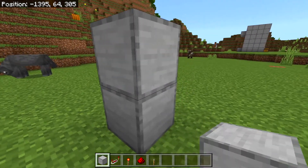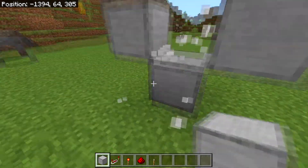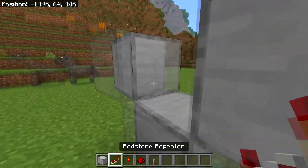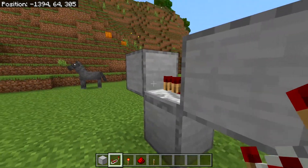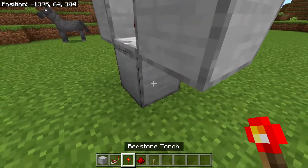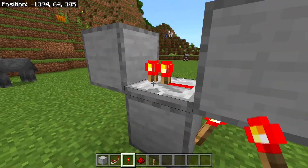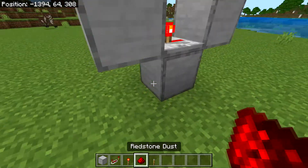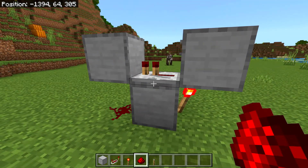Place another temporary block on top of that, then one block right here and another block behind that block. Then destroy the middle block so now you should have a little V-shape like this. Then place a redstone repeater facing into that block and to the opposite block, then place a redstone torch right under. After you place the redstone torch, the redstone repeater should activate. On the other side, place a redstone dust and now this should flick on and off like this.